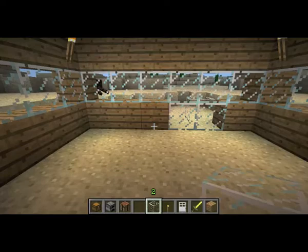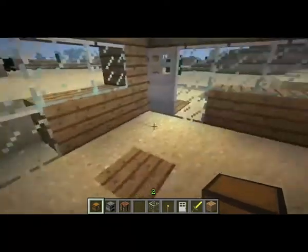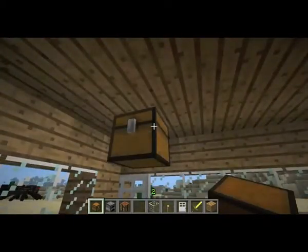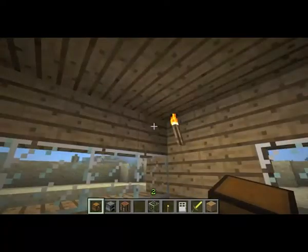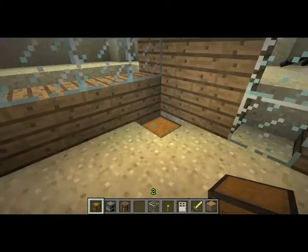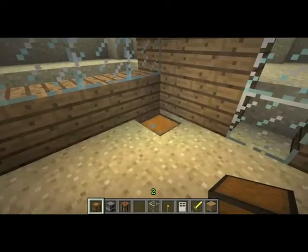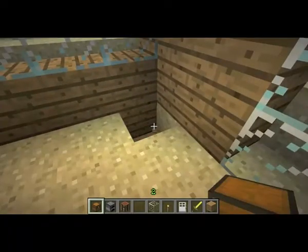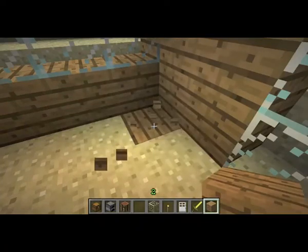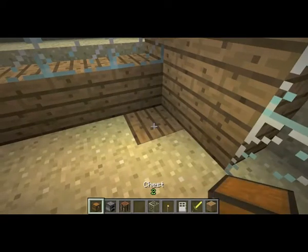You already have a crafting table right there. You can see it — I wonder how that got there. Where do I put it? I'll just put it in the corner. I always get confused with these buttons.